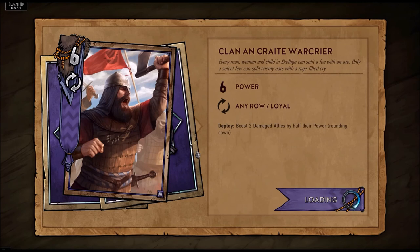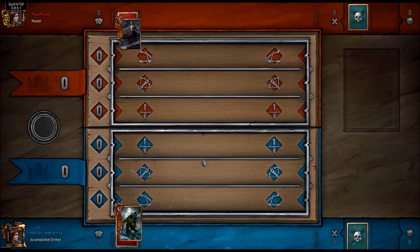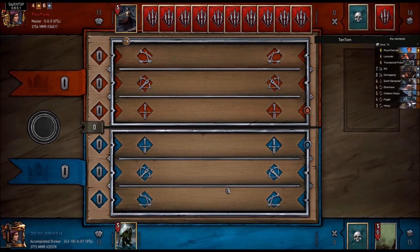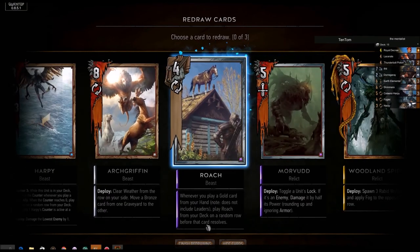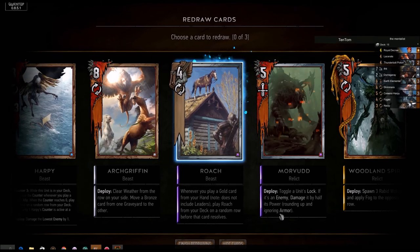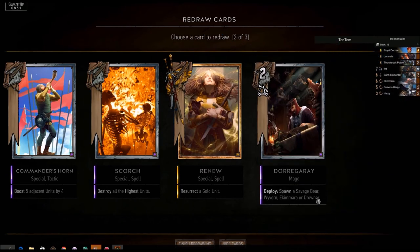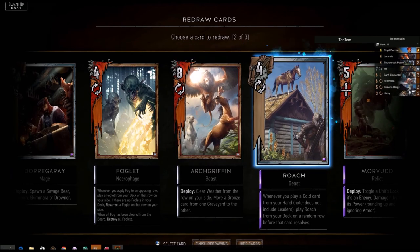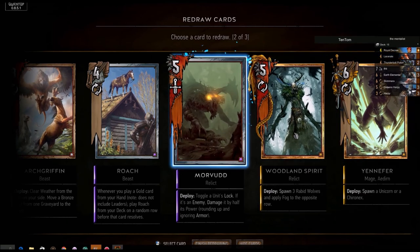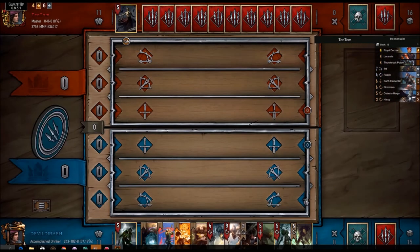The renew Woodland Spirit is just so strong, it's just crazy. We're going up against consume — we got Scorch so he's in big trouble there. First let's see what we got here, we want to get rid of the harpies. I think we dropped the Roach. We got two chances to play the Foglet which is okay. We win the flip as well.